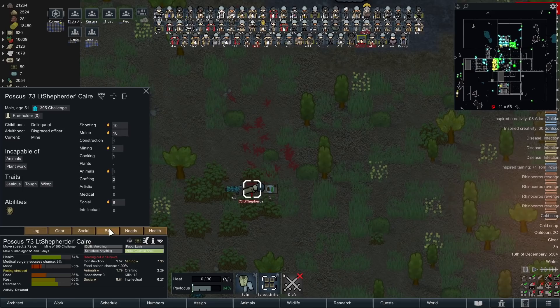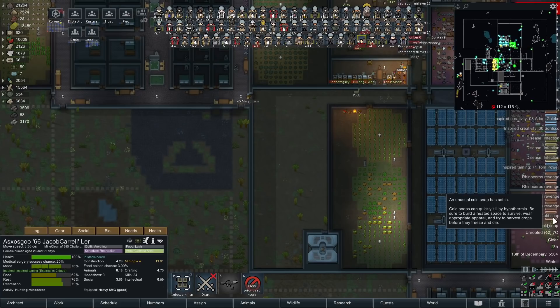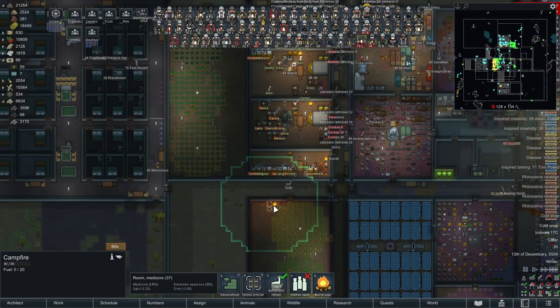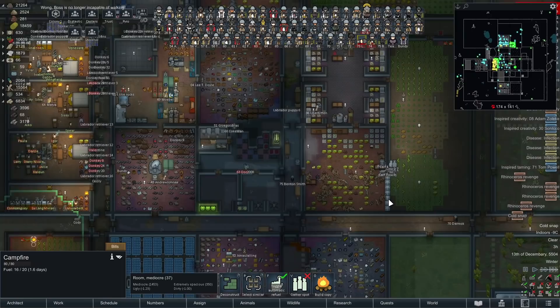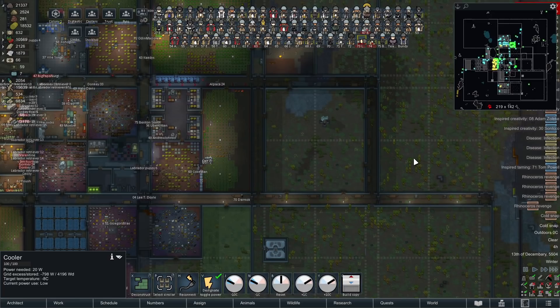Time for a little fun — cold snap. There were a few rhino revenges; unfortunately Shepard took one hit and just went straight down. We managed to take out the rhinos with a little bit of injuries. Cold snap-wise this could be a minor inconvenience — we've got to go around and start installing fires everywhere. I already had one fire active in pretty much all of our crop areas, except for the ones already being heated by the coolers.